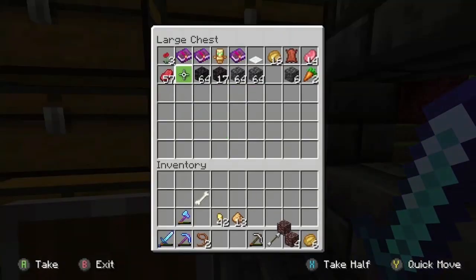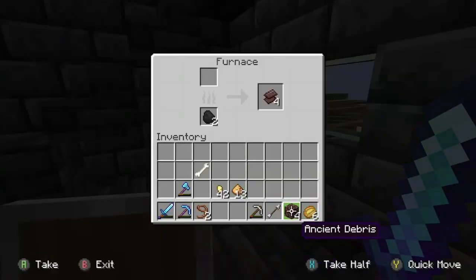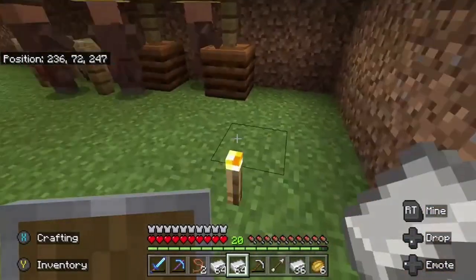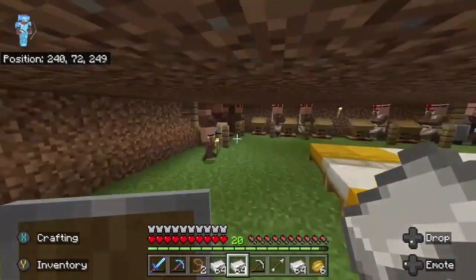Let me just smelt the last four pieces of ancient debris. If I have enough gold, I'll make the two ingots of netherite — that's four ancient debris each. While that's going on, let's do some trading. Look at all that iron — the farm has been running well.